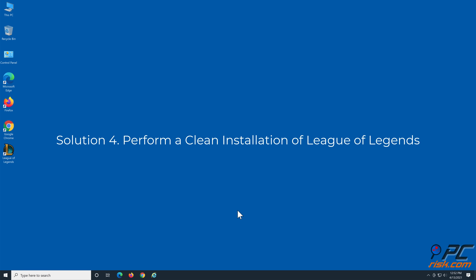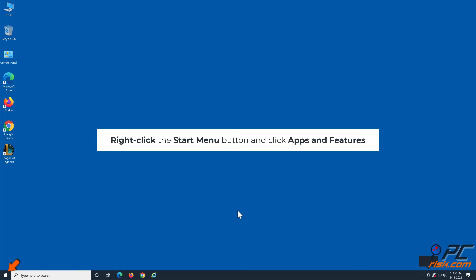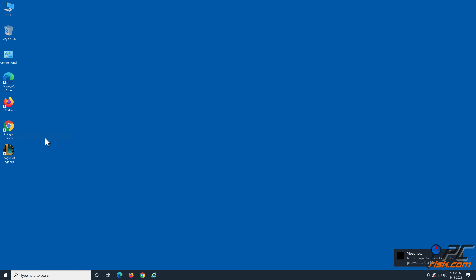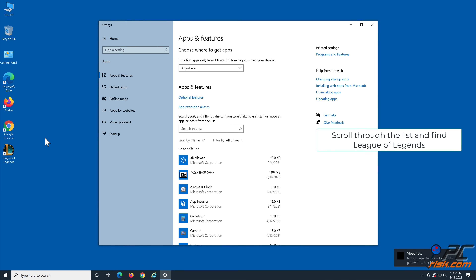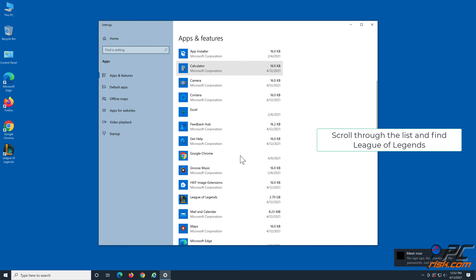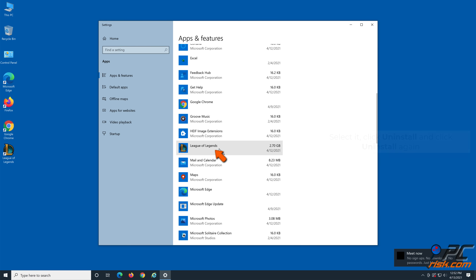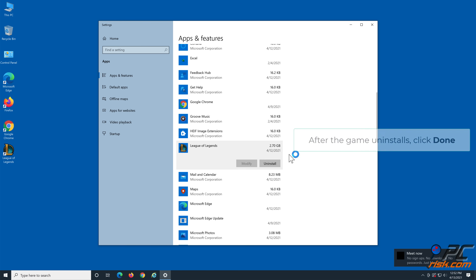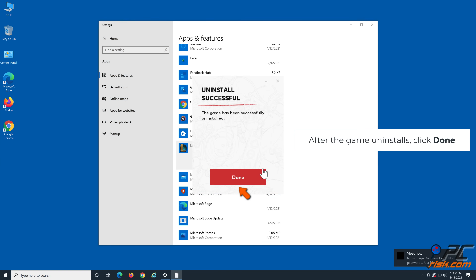Solution 4: Perform a clean installation of League of Legends. Right-click the Start Menu button and click Apps and Features. Scroll through the list and find League of Legends. Select it, click Uninstall, and click Uninstall again. After the game uninstalls, click Done.